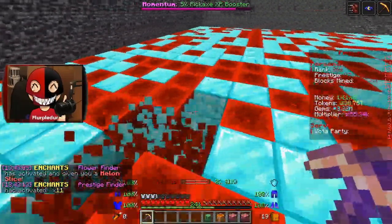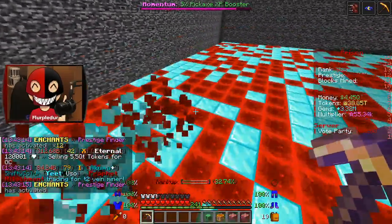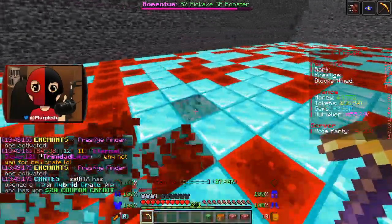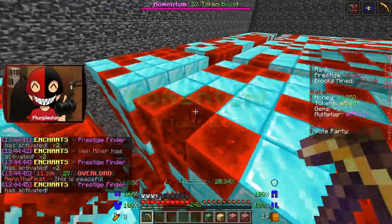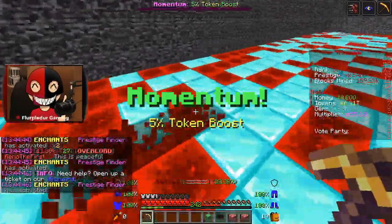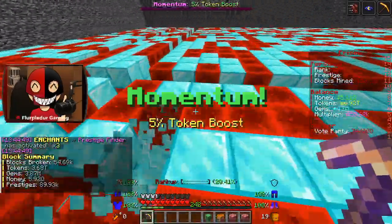Quiver activated and got me a bunch of tokens — and I already have 38 trillion, which is really good. I think Vein Miner just activated three times — two in a row, three times in total — which is pretty freaking hot.